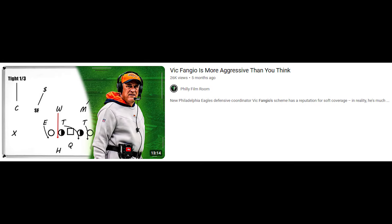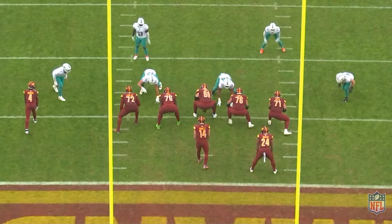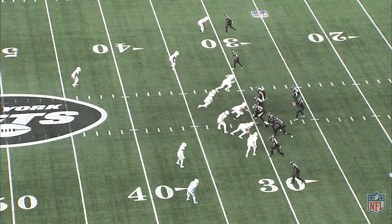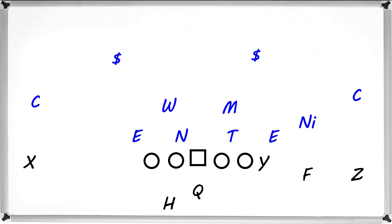In that game, Fangio repeatedly dialed up one of his favorite pressures that he calls Whip. I covered this play in much more detail in a previous video that I will link at the end, but in short, Whip is a pressure that has a weak side linebacker blitzing through the B-gap against trips and empty formations, and against 2x2 formations, the linebacker to the side of the running back will blitz.